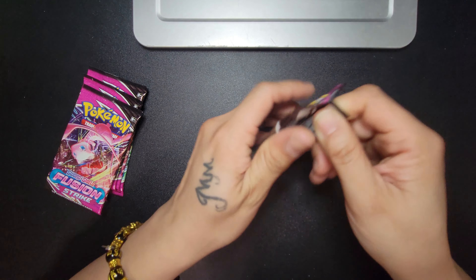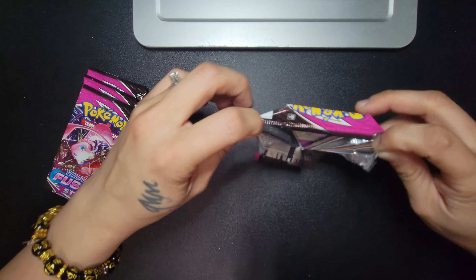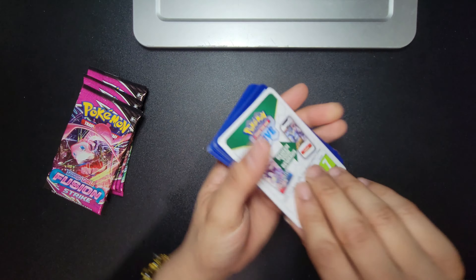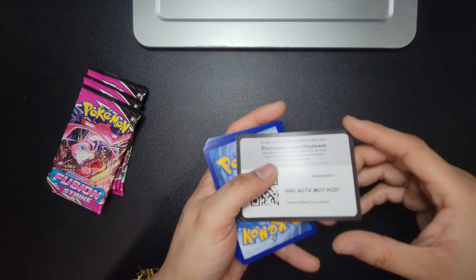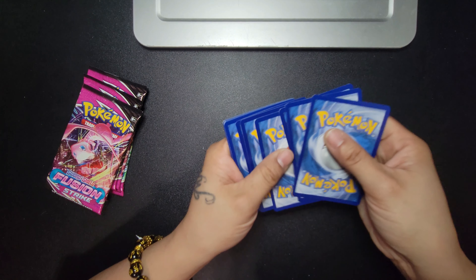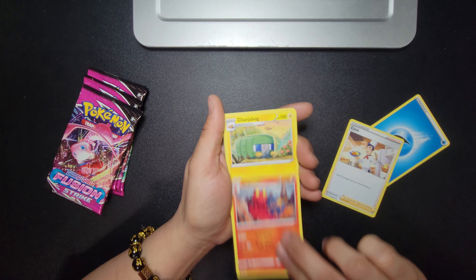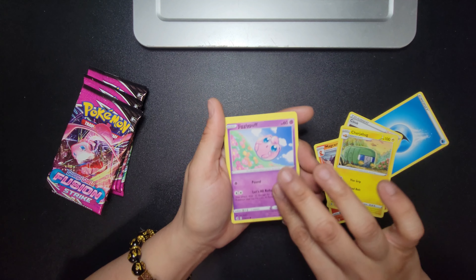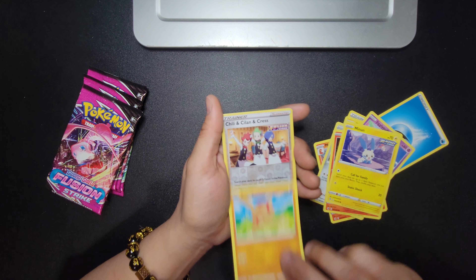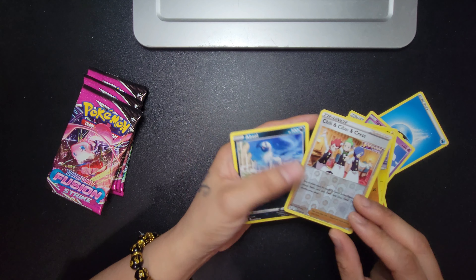This is the part I hate — every time I get a new pack, I hate opening it because they struggle. I don't know if I'm doing it wrong but opening packs is the worst. QR code — one, two, three, four. You got your water energy, a cook, a lava person, Jigglypuff, an ant, a fighting monkey. Reverse holo and your rare.